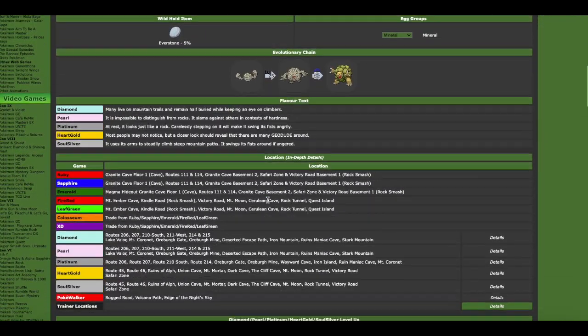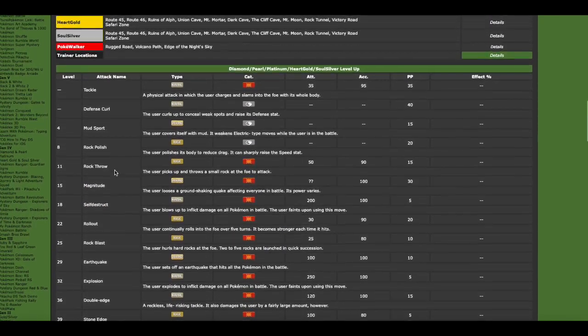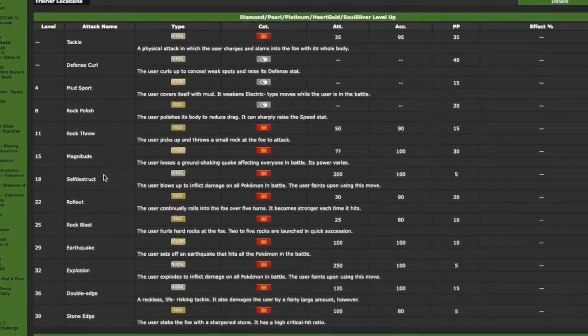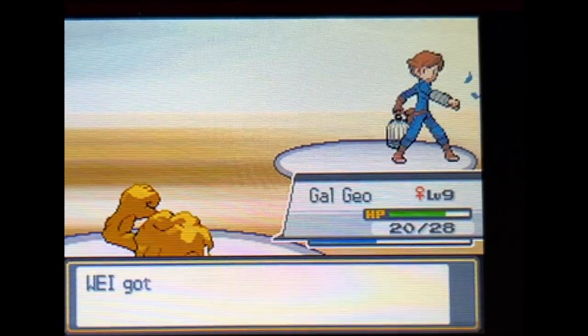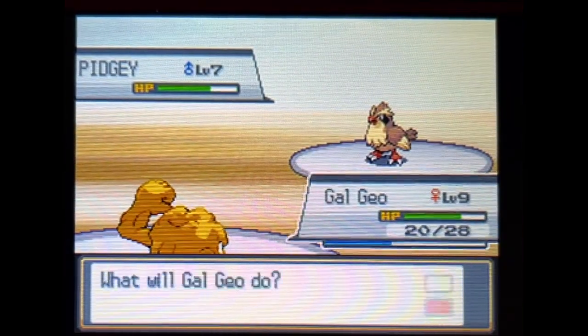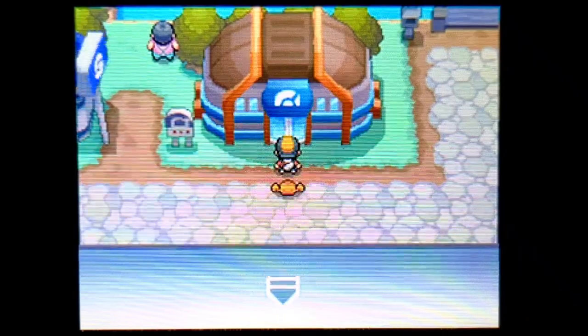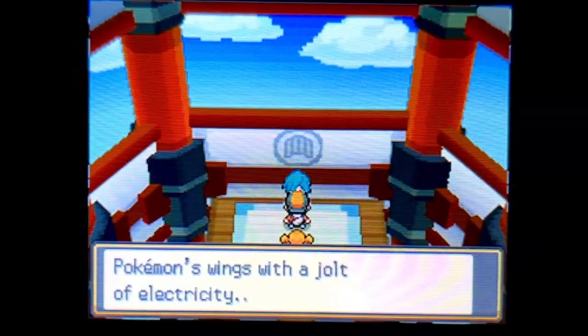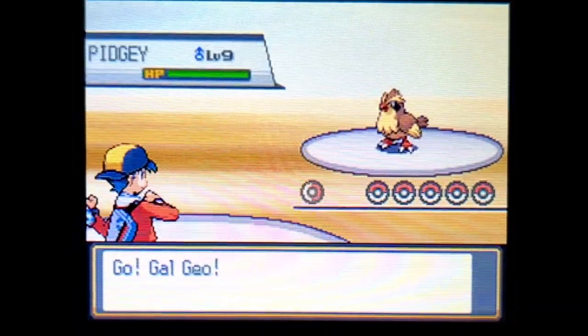This time, I decide that Gal Geo needs a rock attack to damage Pidgeotto at a fast enough pace to actually KO it. Luckily, a rock move is not too far away — Rock Throw is learned at level 11. We take out our frustration at losing twice on Faulkner's lackeys, in the process reaching level 11 and teaching Gal Geo Rock Throw. We go for a third and hopefully final round with Faulkner, because I would really like to not be stuck here forever. We have to do better with a super effective attack, right?